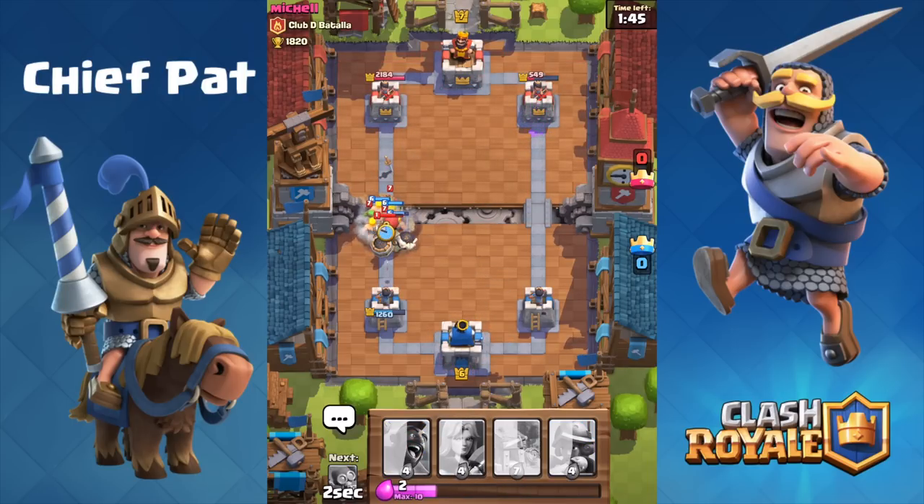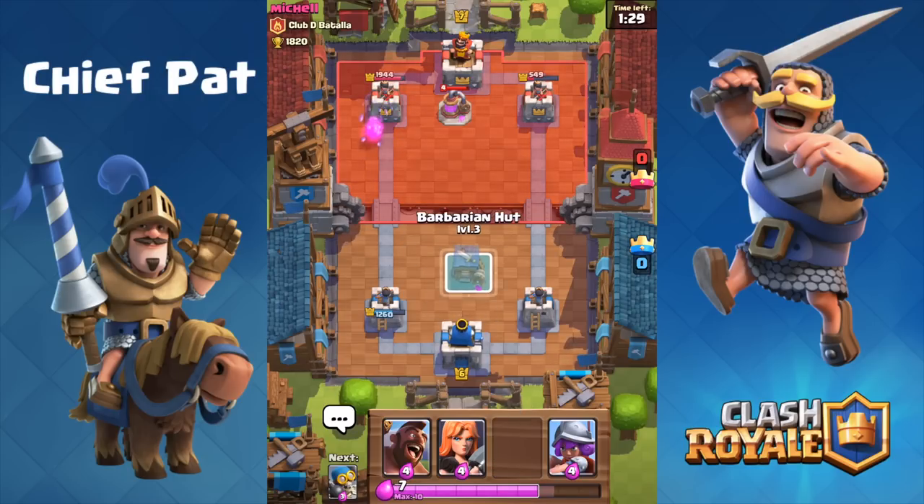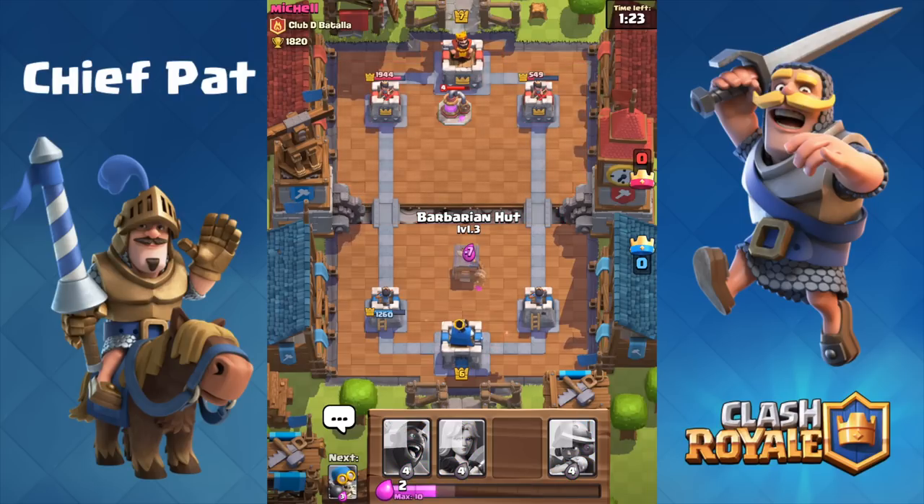Here's a quick tip: notice how the Giant Skeleton goes down — I don't drop my Barbarians in front of it, I drop them right behind it. Watch the Barbarians run away. So that's what you can do to save your Barbarians or any troop you drop to kill a Giant Skeleton. Make sure you drop it so the Giant Skeleton is facing you and your troop is facing their towers. It kept all of our Barbarians alive and he had to waste a Zap spell on taking those out. Just a quick tip for you guys when facing Giant Skeletons inside of battle.